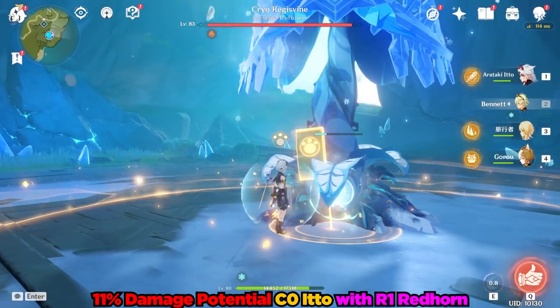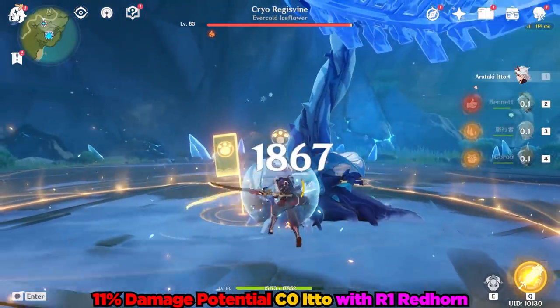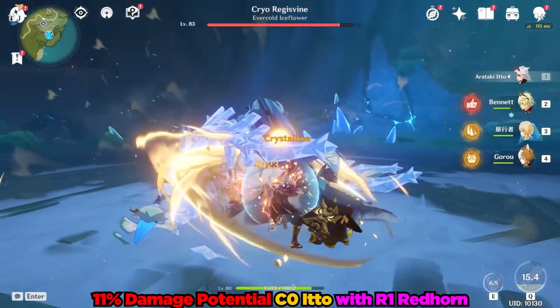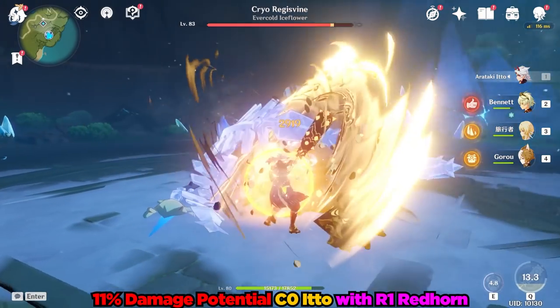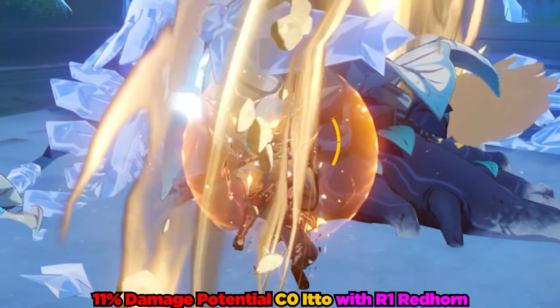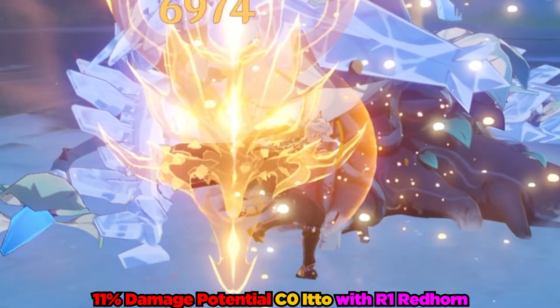Ito is a burst-based bruiser character, and once he uses his elemental burst, he's infused with Geo and does some serious Geo damage. Ito wants to build Superlative Super Strength stacks, which is indicated by a shield thing on his back, which I will demonstrate in a bit.